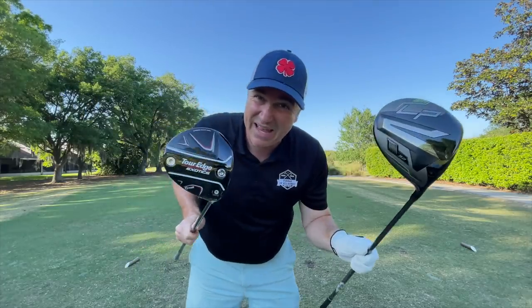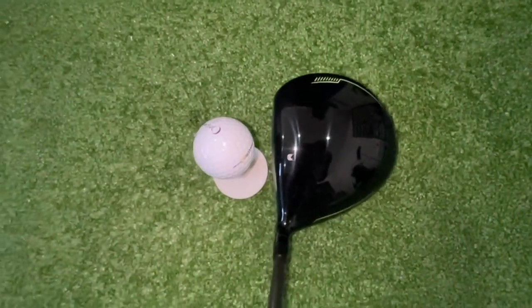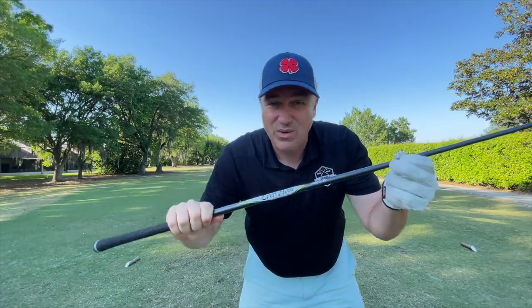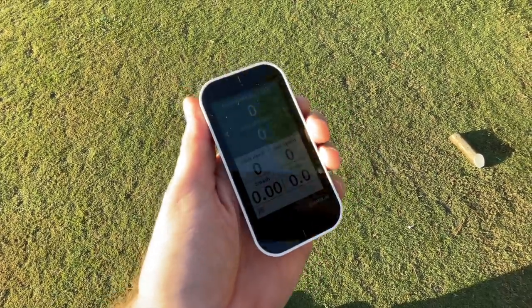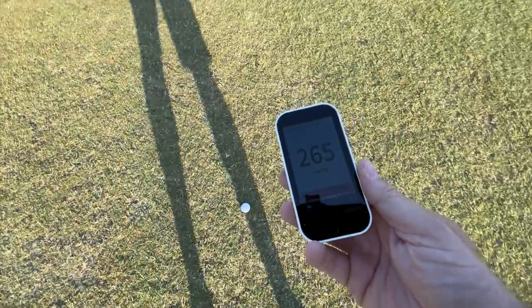Now I've got both of these drivers set up as closely as I can. The Launchpad 2 from Wilson is a draw bias driver and it has a lot less adjustability than most of the 2022 drivers. The only way to get a stiff shaft is to have a nine degree driver — I'm playing the Project X Evenflow, a 55 gram shaft, and the Hazardous Smoke Blue 60 gram on the Tor Edge Exotics. We'll be using the Garmin G80 for shot data as well as measurements out on course to see which one is longer and more accurate.